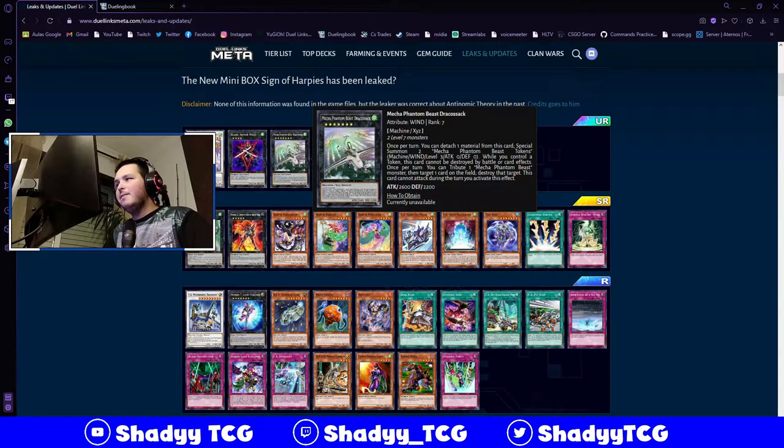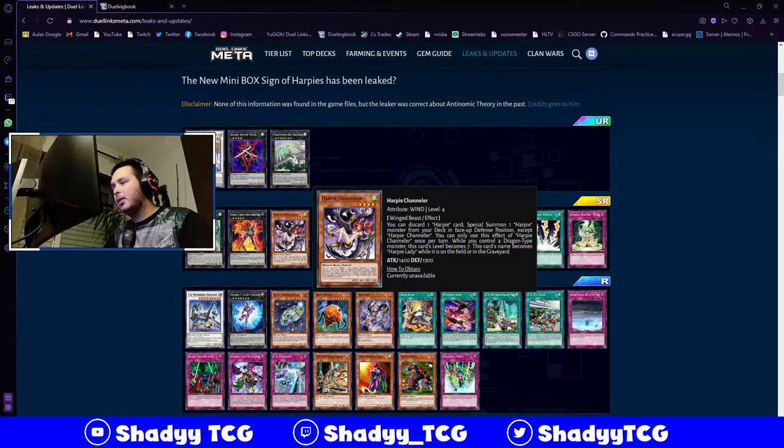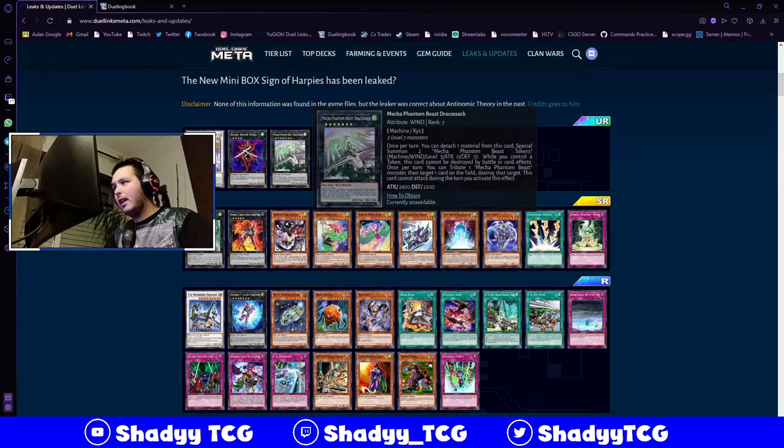We also have Mega Phantom Beast Dragosack, which once per turn detaches one material to special summon two Mega Phantom Beast tokens. While you control a token, this card cannot be destroyed by battle or card effects. Once per turn, tribute one Mega Phantom Beast monster - it destroys every card on the field and this card cannot attack that turn. I think it can be played in RPs because Channeler can special summon RP's Pet Dragon, making it level 7 too, so you can XYZ into Dragosack, detach to get two tokens, and they have to clear both tokens and the Dragosack - which is extremely difficult.